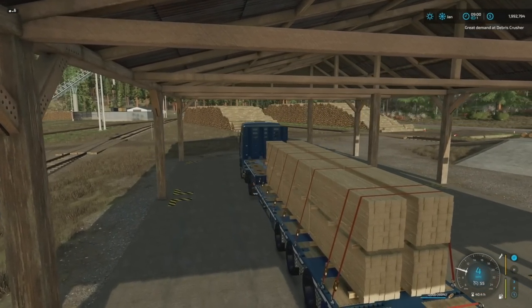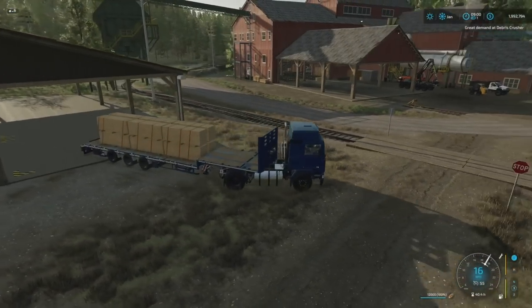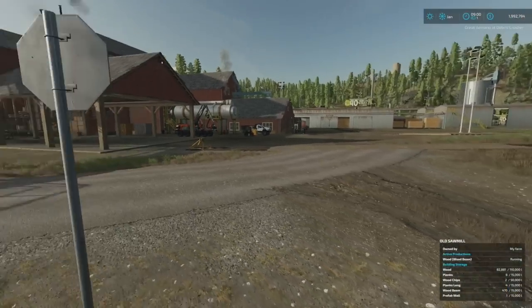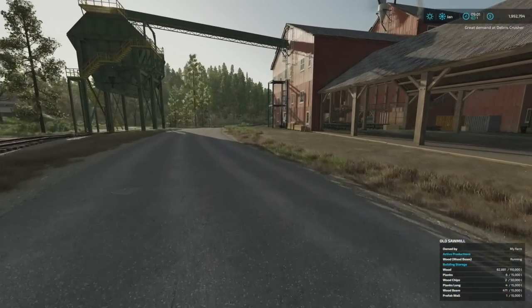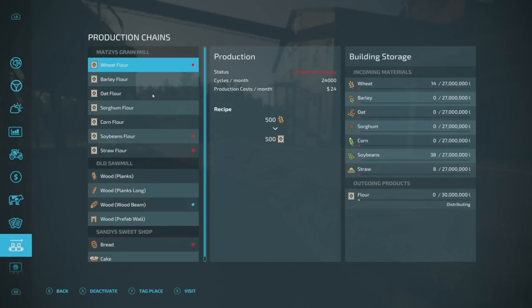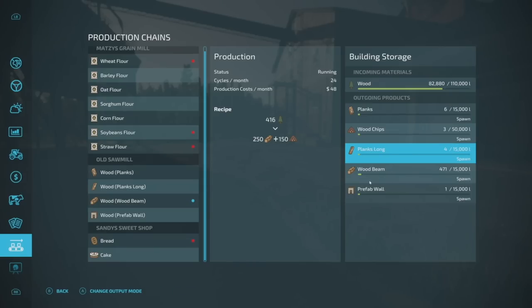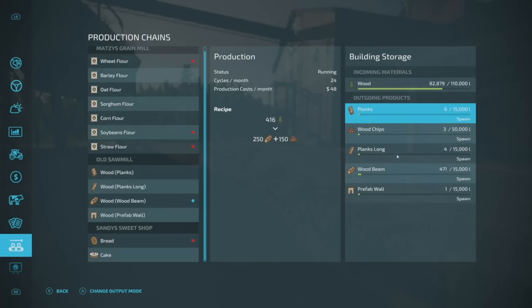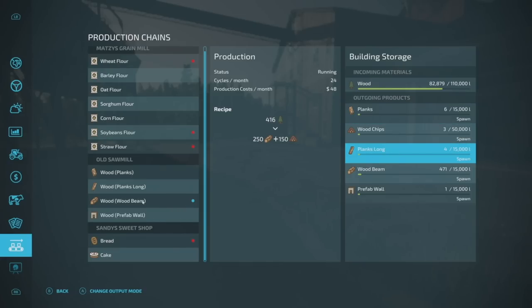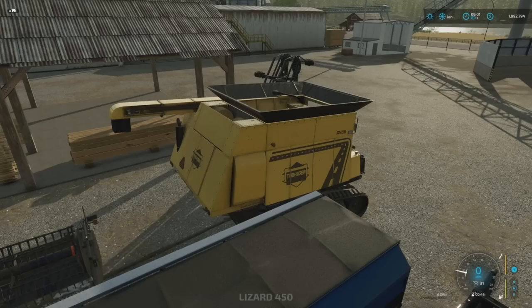We've got another full load here of our wooden beams. Which reminds me, I should probably knock off the wooden beam production — I think we got enough. Let's go in here and see what we got. So wooden beam... yeah, I think we're good here. Let's go to planks. I think planks long is probably what we need to be doing. So let's go ahead and deactivate that and switch to planks long.